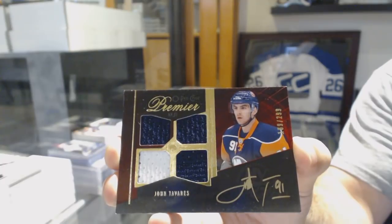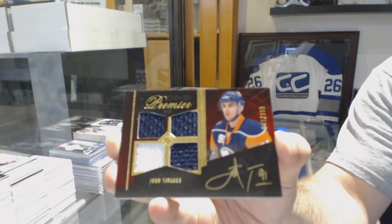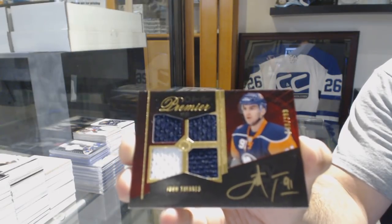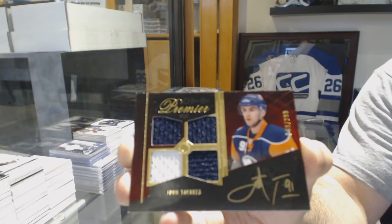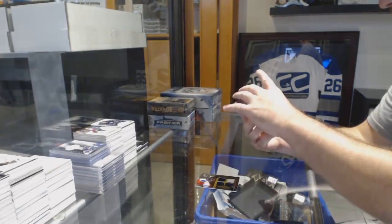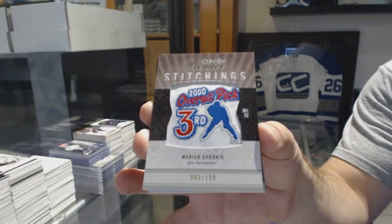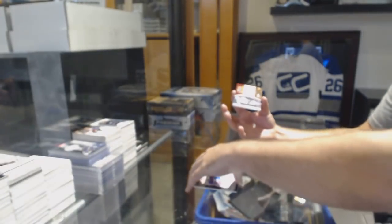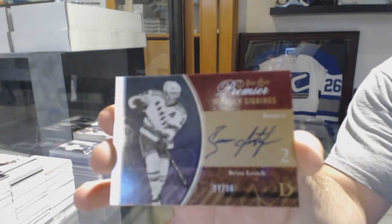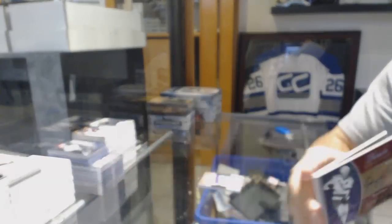That is awesome! John Tavares, 2.99 quad rookie jersey auto. That is my highlight so far of the night. We've got for the Rangers, the 1.99 — Marian Gaborik. A Premier Signings for the Rangers — Brian Leach, number to 2.50. That's a phenomenal card — that's a huge card out of Premier, congrats.